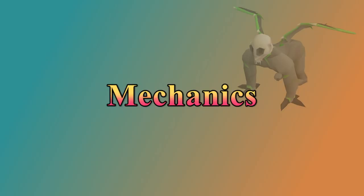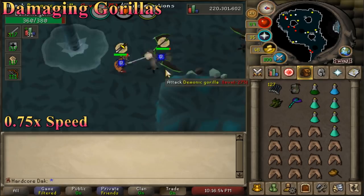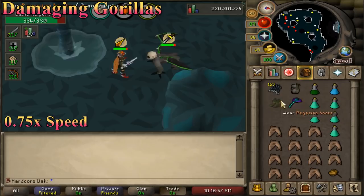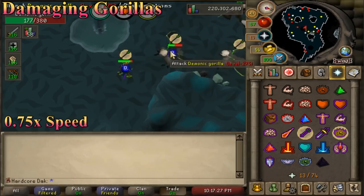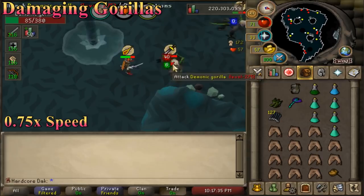Gorillas have some pretty interesting mechanics. It's a really good balance of requiring consistent attention and gear switches and prayer switches, but none of it is necessarily very difficult. Starting with their Protection Prayers — they'll be using a random prayer when you start the fight, so just make sure not to use that attack style. Once you've done enough damage with whichever attack you're using, it's going to switch the overhead prayer to whatever you're attacking with. It's normally every 50 damage that it switches overheads, but the first time a gorilla switches it tends to be a little earlier. You can always see which prayer it's currently using right above its head. The gorilla also tends to beat its chest when switching prayers, though it's usually easier to notice the symbol over its head change.